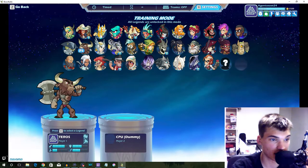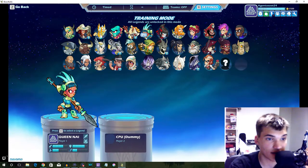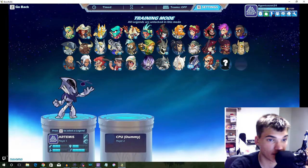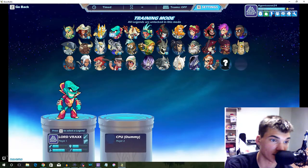Next character. Let's go with Reaper. So first we're going to need to find a character with a gun or gun weapon.